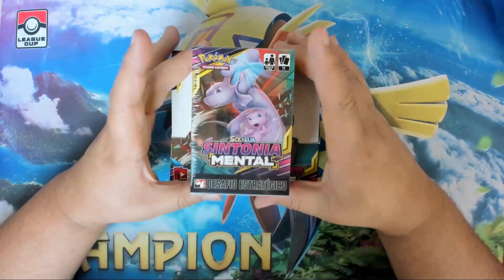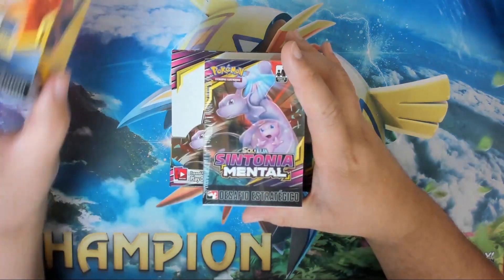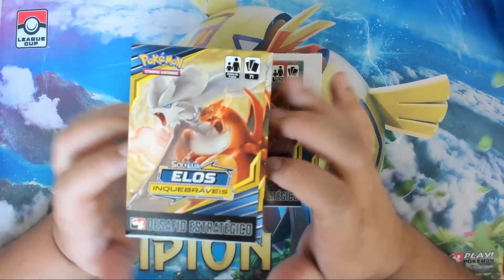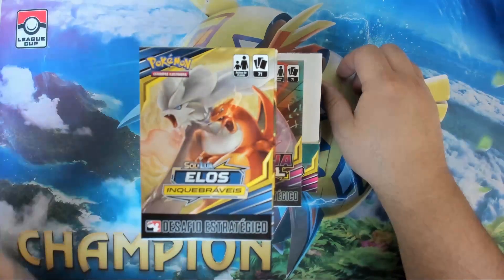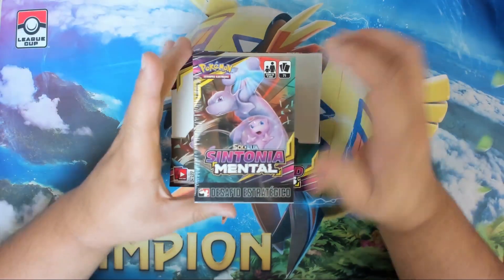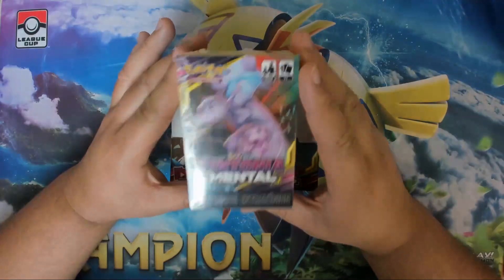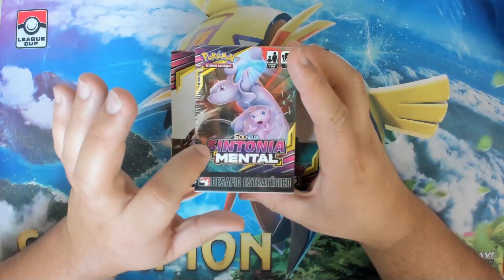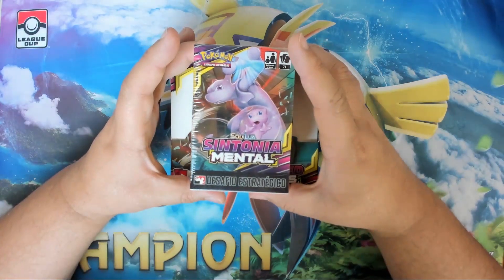So I have this Unified Minds build and battle kit straight from Brazil. I also opened up this Unbroken Bonds kit — if you guys want to check that out, there's a link in the description below on Wacky Wednesday on Darian's Pokemon. So I am going to be opening up this Sol and Lua Sintonia Mental Build and Battle Kit.